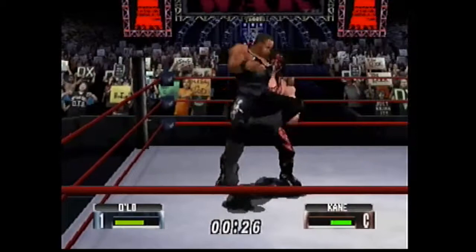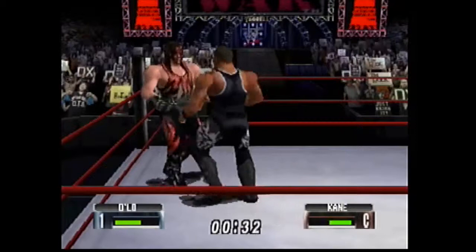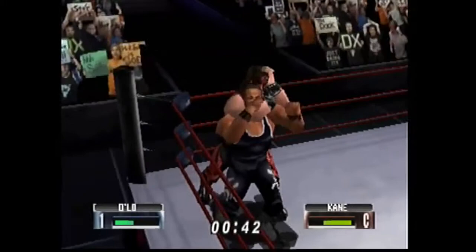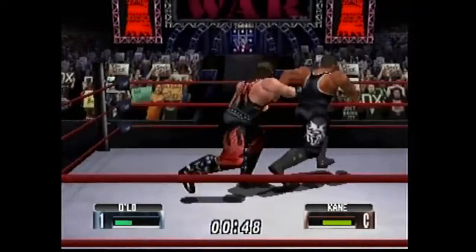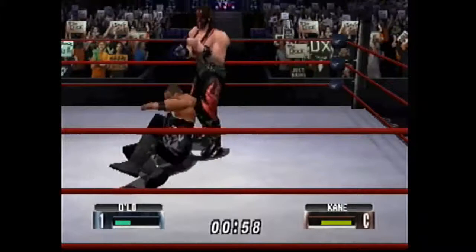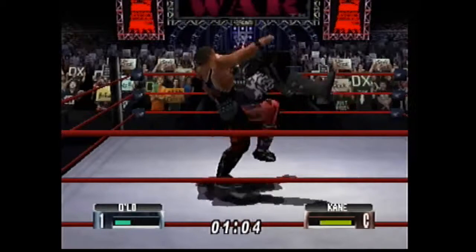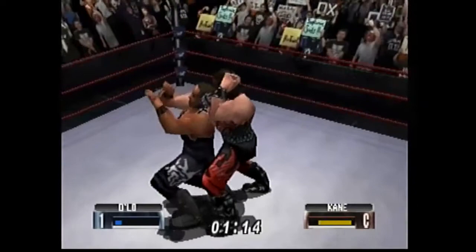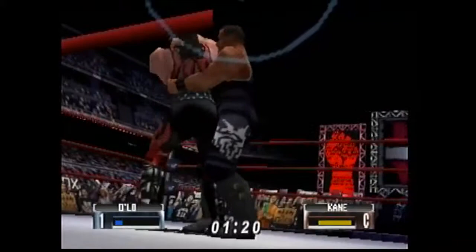It's hard — I always say you've got to go out there and try to do strong grapples so the computer can counter you and hopefully counter into a pin. With D'Lo Brown it's tougher because a lot of his moves are more heavyweight-based, and Kane is a heavyweight, so he's not going to counter a powerbomb into a hurricanrana pin. I just have to go in there and do strong grapples and hopefully he'll counter enough to get his special meter up and put me away with the Tombstone Piledriver. A little tip: if you want to lose a match while being pinned, just hold the control stick and you won't kick out.